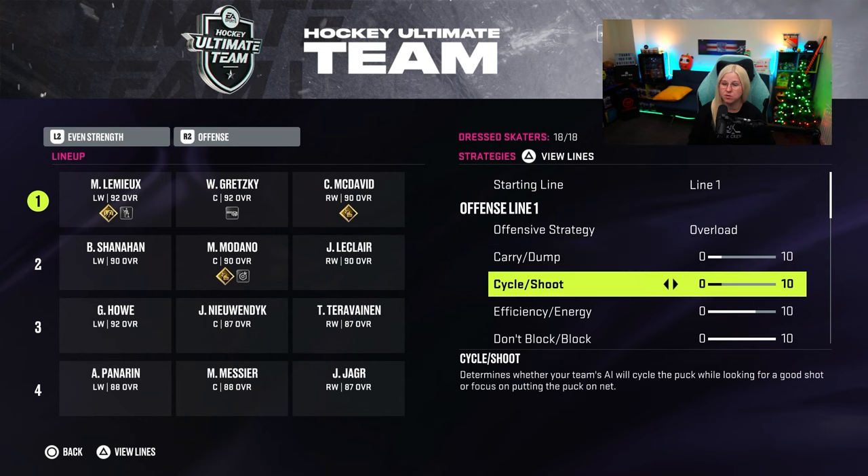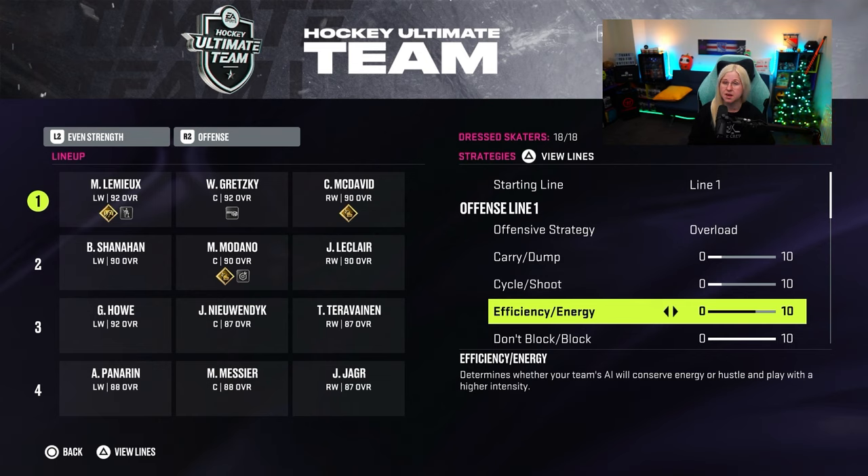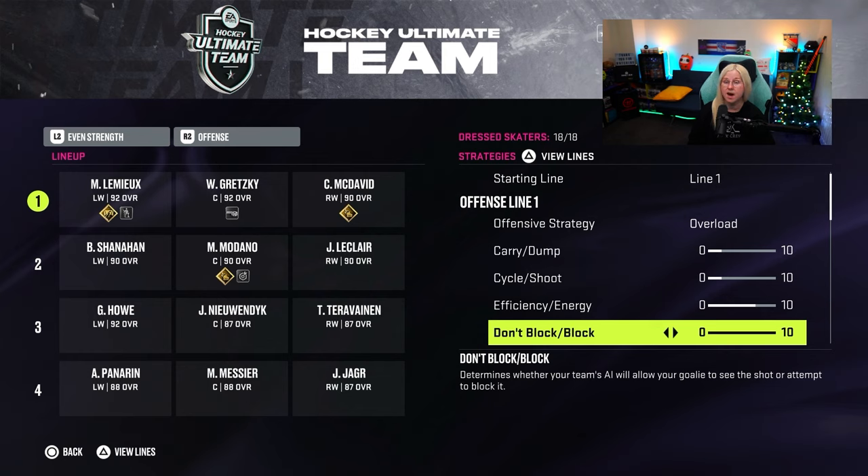For carry and dump I have it on two, and cycle shoot I have on two as well because I like my players to still cycle and shoot a little but not a lot. Energy I was running on max at 10, but then I realized how the players go for a change doesn't really work, so I have it on seven. For don't block and block I have it on 10, and the reason is I use the tallest and biggest goalkeepers. If you're using someone super small like Tuukka Rask, don't block and block should probably be on zero, because your players will block a lot of shots in front of him and since he's small, he won't see the puck. EA is actually taking these things into consideration — the bigger the goalkeeper, the more blocks you can make; with a smaller one you just don't see anything.